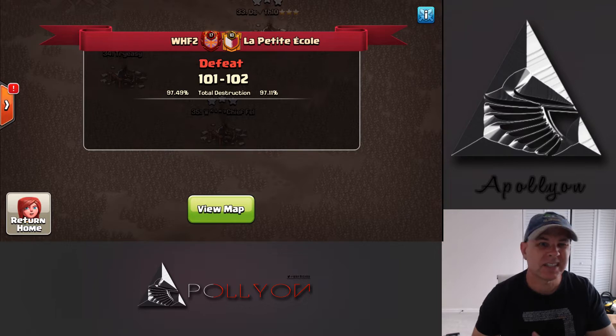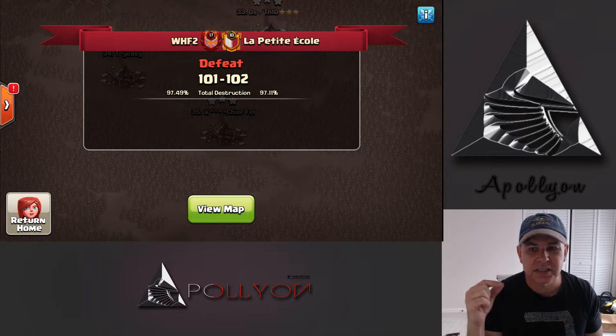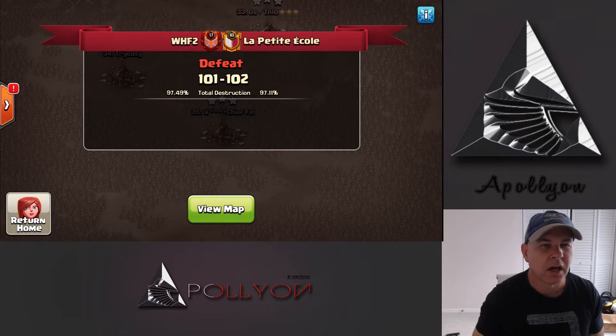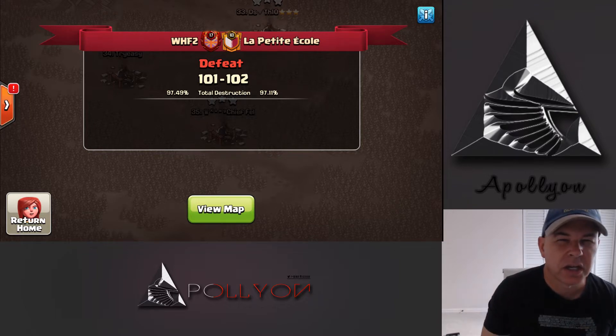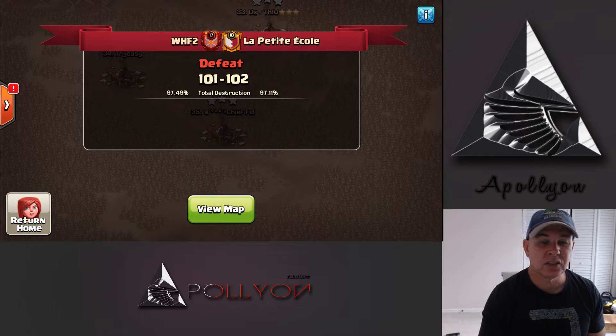I'm going to do a recap just to get started with CWL, last CWL war. We're struggling this season and a lot of times we win and lose as a team, but a lot of times it's just very very close. This time we just did a dip — a fail dip from a 12 to 11 — which would have actually made the difference because as you can see we have the percentage here and if we would have just got that extra star we would have tied and won by percentage. So let's go ahead and jump right into some 10v10s, 11v11s and 12v12s and focus on some of the top tier attacks that we have.